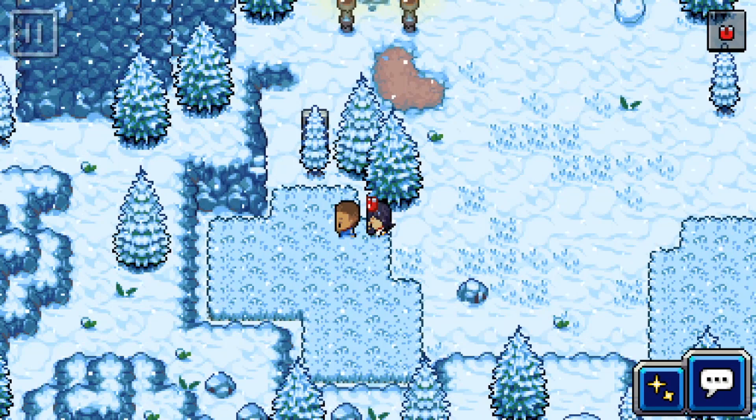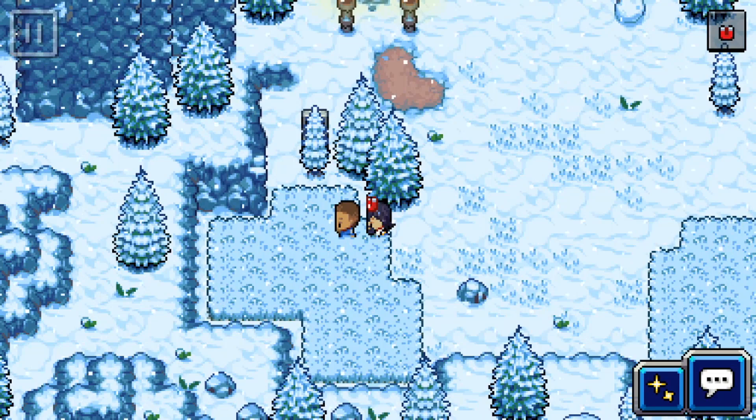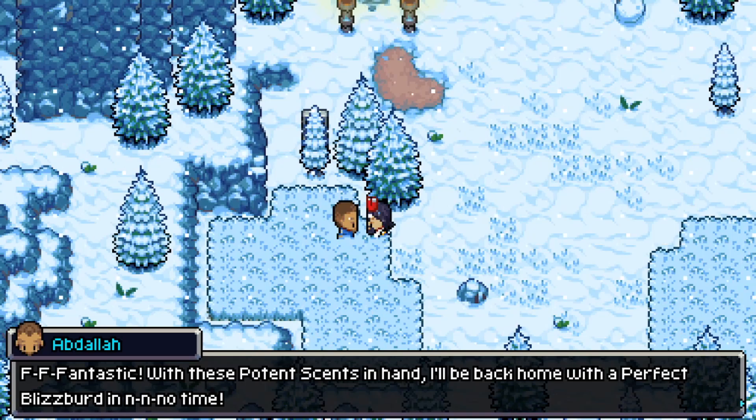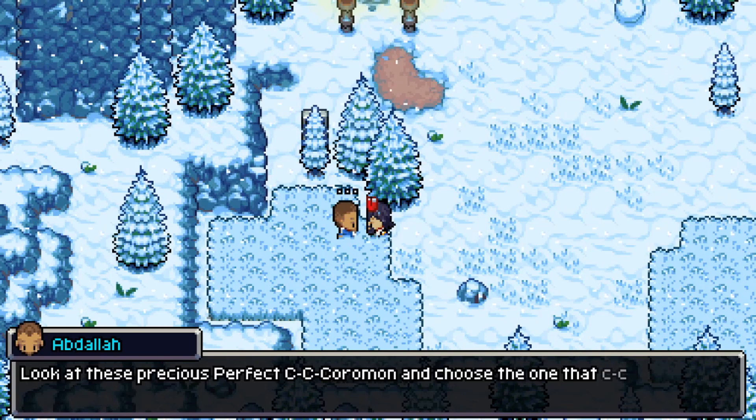He says he needs a couple more potent sense and gives you some in return. You give him two, and then you get three options to choose from: a Pergi, a Lunar Pup, or an Atogi. You can only pick one and you can't trade any more potent sense, so choose wisely.